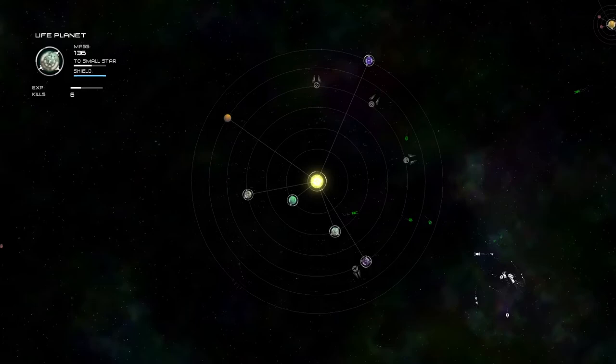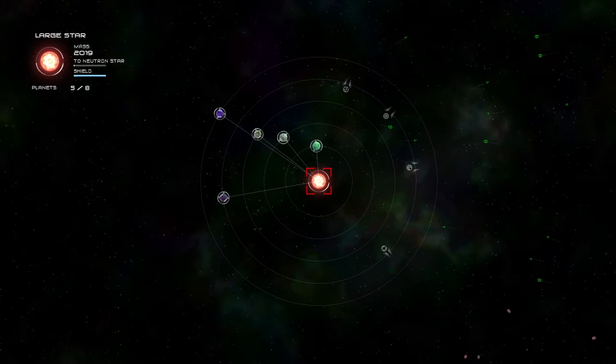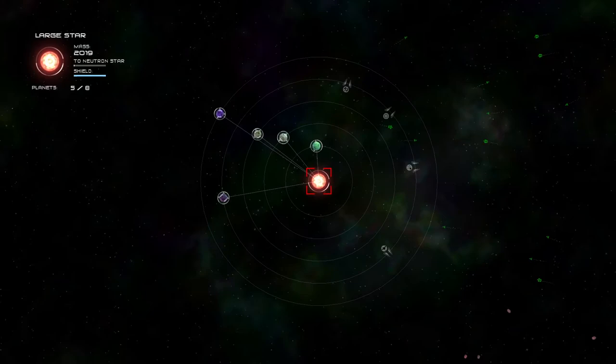We almost have our second sun. Well, I say almost — we need like 50 more mass, which is quite a few asteroids, being absolutely honest. And in the meantime, we could actually increase the mass of our original star, which we've successfully gotten to a large star. So go us.